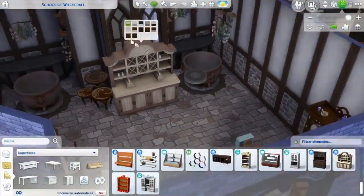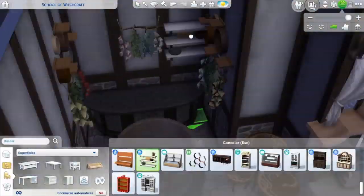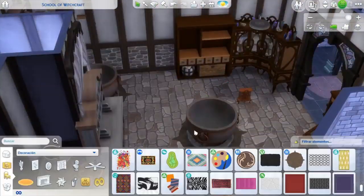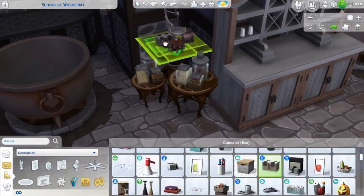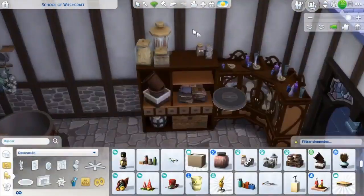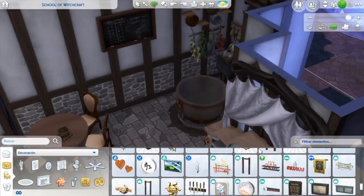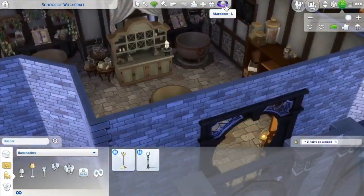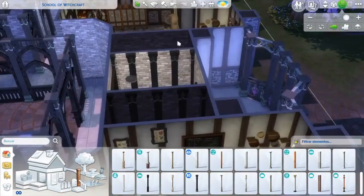Estamos haciendo ahora mismo la sala de pociones. Hay dos salas de pociones que son casi idénticas, salvo por el detalle de que una tiene un mueble de vampiros y la otra tiene un mueble de mascotas. La única diferencia es esa. Esta zona es para que tus sims vengan, hagan pociones y las usen. La gente viene a hacer pociones — la he visto — y es muy guay.